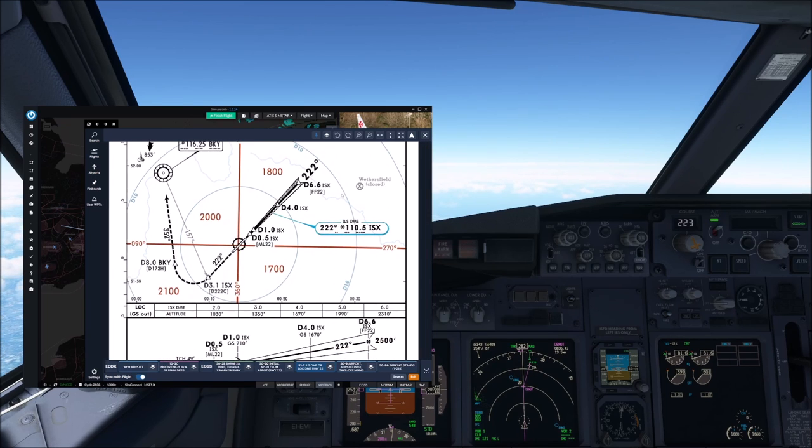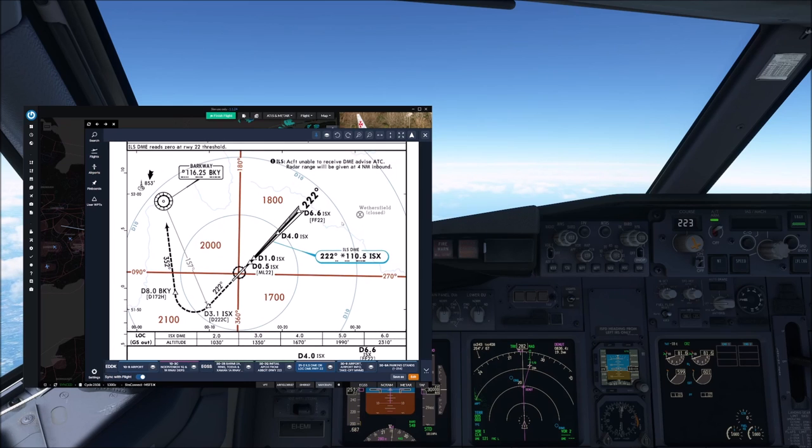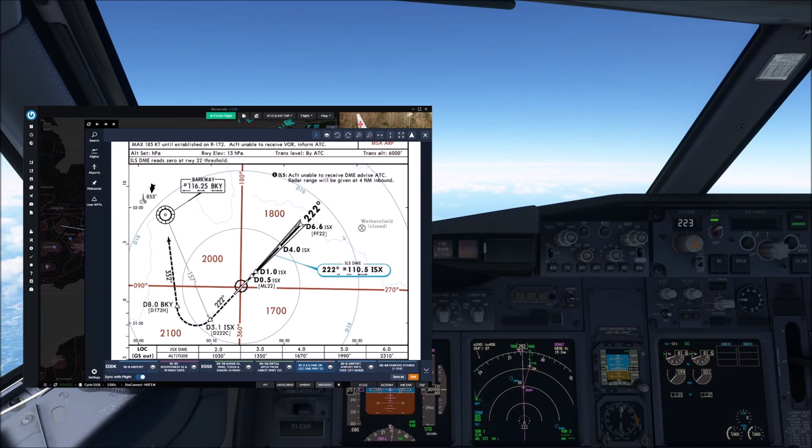That is basically our preparation for the approach. One more thing: there is a requirement to execute continuous descent approaches. In Stansted they are really after CDAs, so you have to make sure you do not level off below 10,000 feet — at least that was my airline's requirement, even though the legal requirement says you can fly level for a maximum of 2.5 nautical miles in order to meet your CDA criteria.